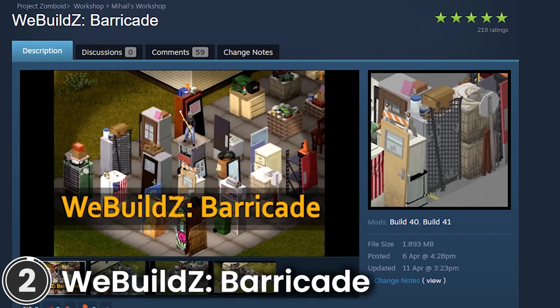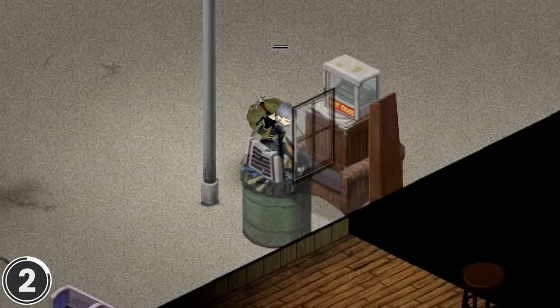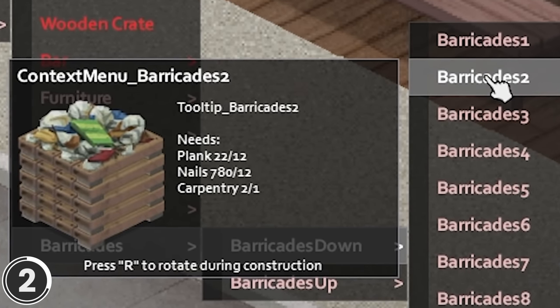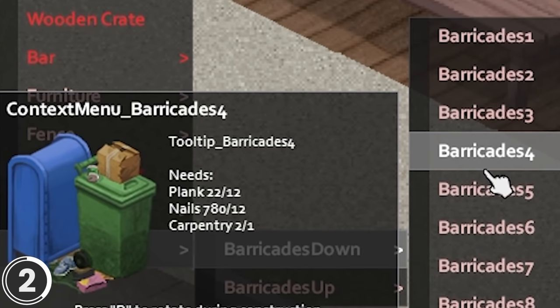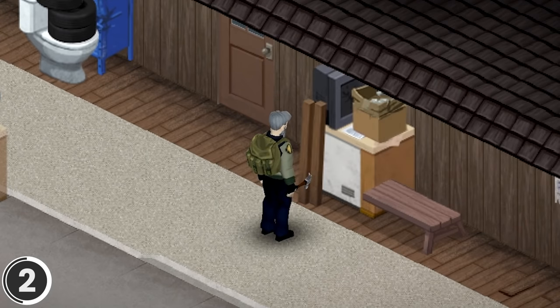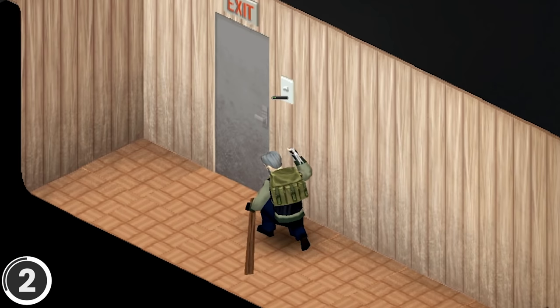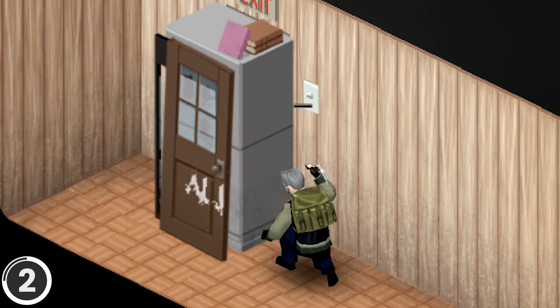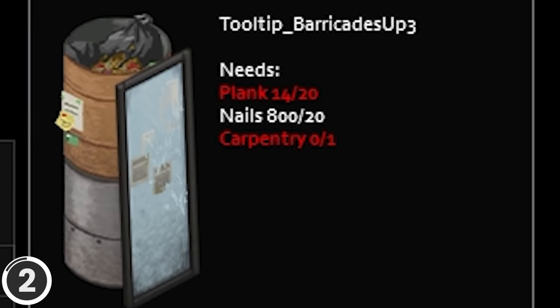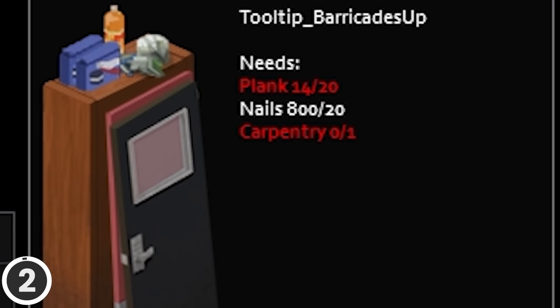We Build Z Barricade. This mod adds the ability to build improvised barricades from the D-Lance Tile Pack. There are eight positions of low barricades and four high ones included. Each position has four textures. Low barricades have 1000 HP plus 100 per building skill level. High barricades have 2000 HP plus 100 per building skill level. These are built using planks and nails and require a minimum level of 1 in carpentry.